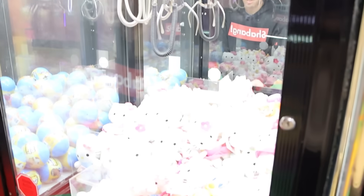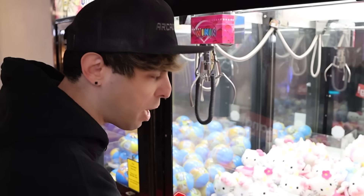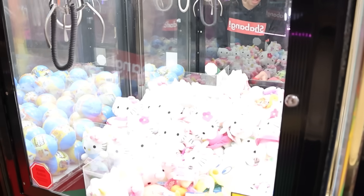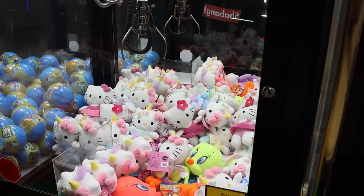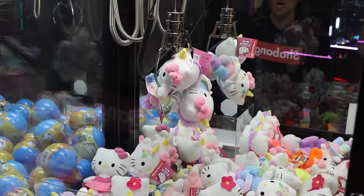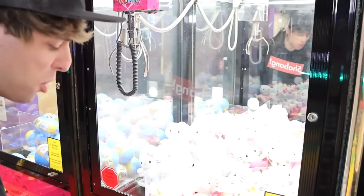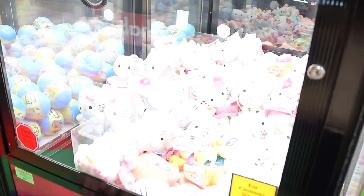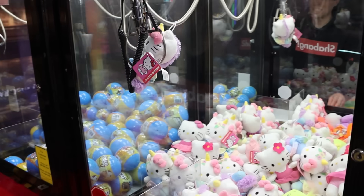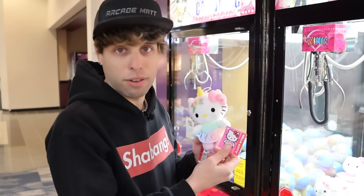We're gonna have to go for a Hello Kitty that's higher up because it just closed too early and I can't really unhook it. I'm thinking maybe this Hello Kitty that's kind of standing up. I ran out of time, and it did the double clamp — that's what you don't want. You gotta pay attention to your time on this. Oh my god — two in one! That would have been cool. Let's try again. Double clamp — look at this, that's a perfect cradle right there. After a couple tries, this is a licensed Hello Kitty plush here, guys. That's not bad!